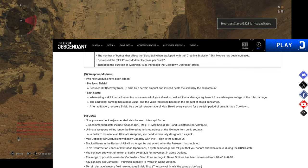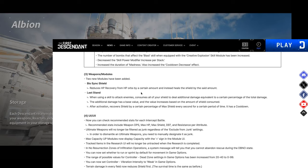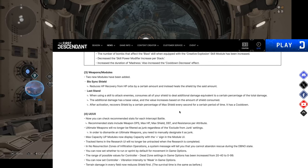Two new weapon modules have been added. Biosync Shield reduces HP recovery from HP orbs and instead heals the shield by the same amount. Last Stand: when using a skill to attack enemies, it consumes all your shield to deal additional damage equivalent to a certain percentage of your total damage. The additional damage scales with the amount of shield consumed, and after activation, shield recovers by a percentage of max shield every second for a set period. Both modules are already available in-game.